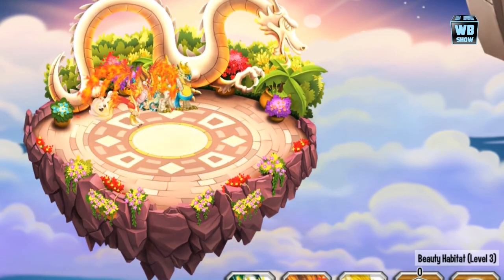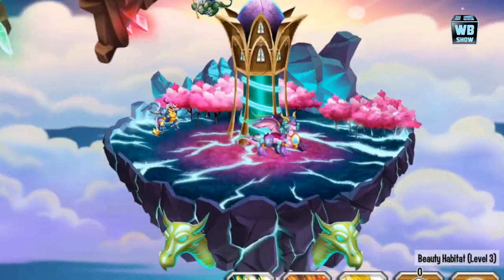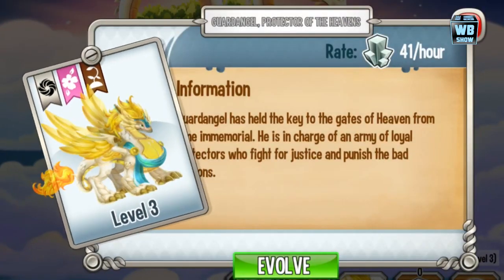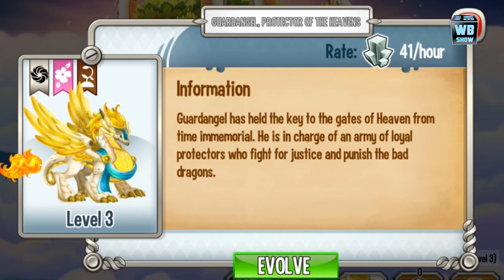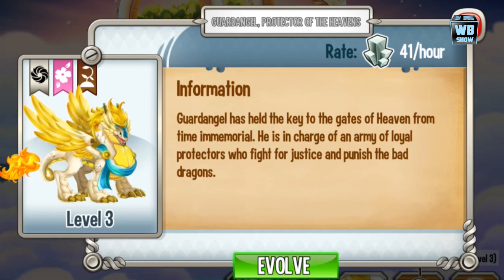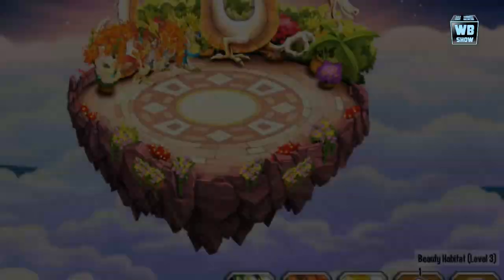We're back with another Dragon City video, doing another evolution video. We're gonna do the first evolution because this dragon is much easier to evolve. She's at her third form — the Guard Angel, Protector of the Heavens. Right now it's at 41 platinum per hour. Let's evolve it and check out the next form.